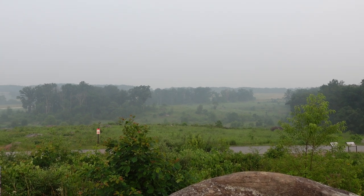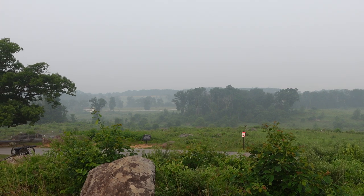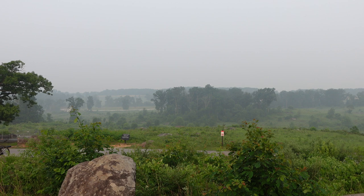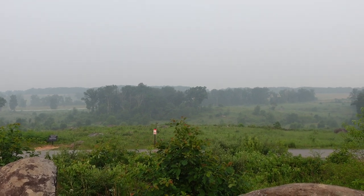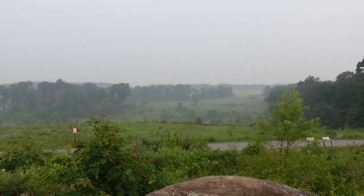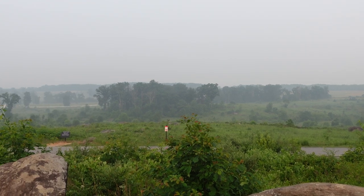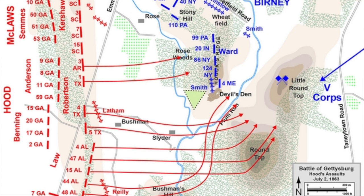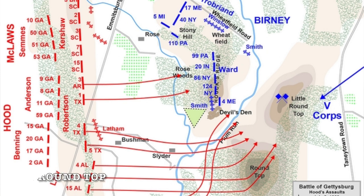When the Confederates would launch their attack, they would come through in this direction, going through the Bushman property and moving through the Slider farm. General John Bell Hood would be wounded shortly after this attack by a Union artillery shell, rendering one of his arms useless for the rest of his life. So right off the bat, your command and control is non-existent. You had elements moving through that area — some Confederate forces would break off and go up Little Round Top, some would head this direction.